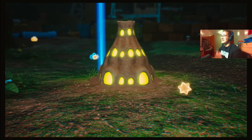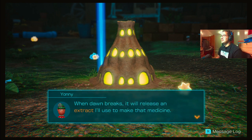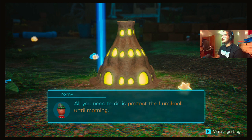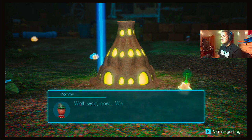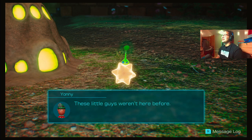There it is — new blood, that's luminal. Looks more like a nest to me. When dawn breaks it'll release an extract I'll use to make that medicine. But if the luminal is destroyed we won't harvest any extract at all. These little guys weren't here before — let's observe them and see what they do.